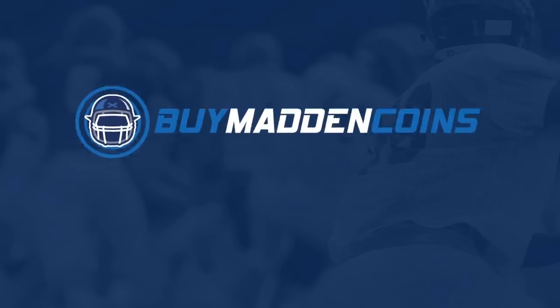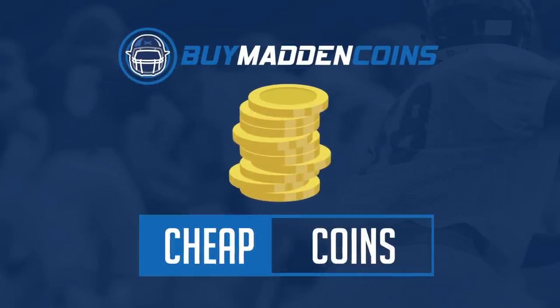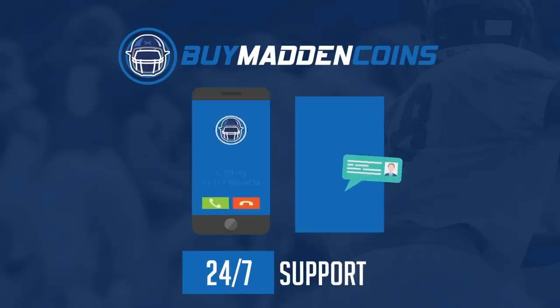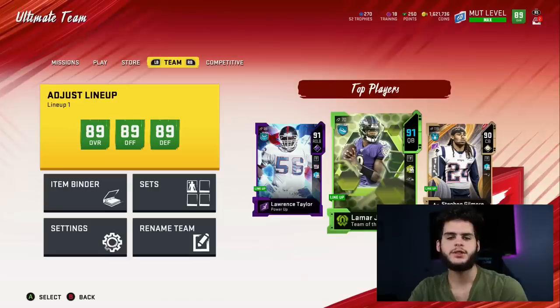You need some coins to build that dream team you've always wanted — head on over to my sponsor BuyMaddenCoins. They have the cheapest, quickest, and most reliable coins on the market right now. Make sure to use code 'poodle' for 20% off at checkout.